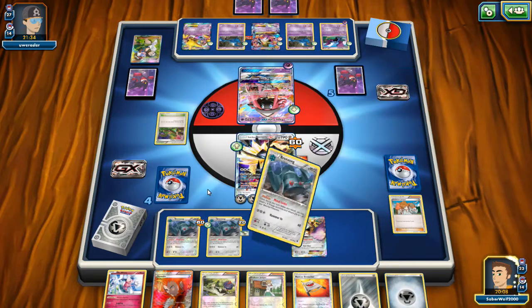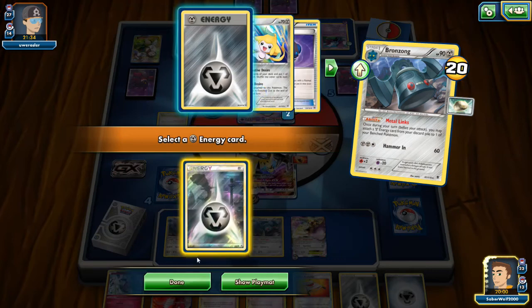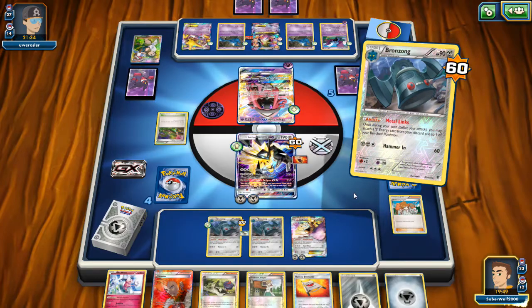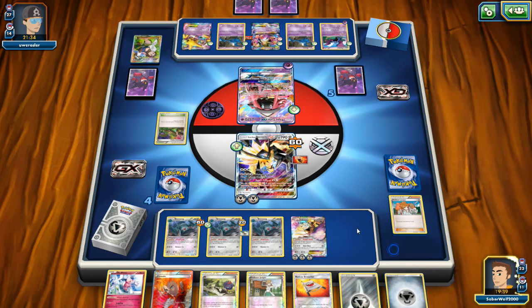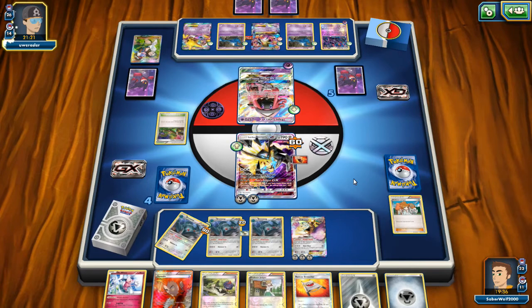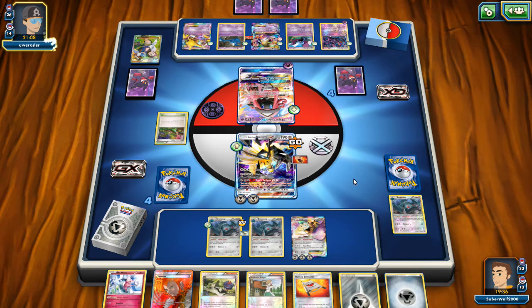Unfortunately I don't see a way to switch my dudes out and attach energies on Duskmane Necrozma so he can get the knockout. We're just gonna have to attach them to Aegislash EX. I'm giving him plenty of time — things aren't going right for me. It sucks having to put the Float Stone on the Bronzong, but I had to move it out of the way and put Jirachi as a decoy. Crobat comes out too — 3 more damage counters. He really is gonna go for the Bronzong, which is the smart thing to do. One Bronzong is out, but it's a good thing I have another one.